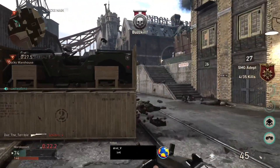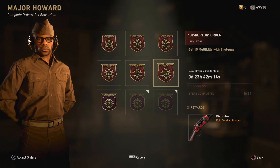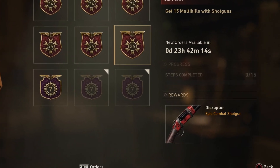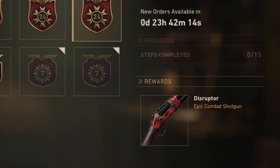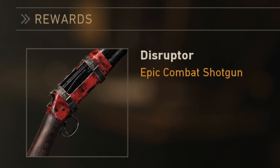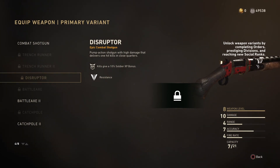Let's jump straight into Major Howard's orders before we look at these three best snipers. Today we've got the Disruptor epic Combat Shotgun variant. To unlock this one, all you have to do is get 15 multi-kills with shotguns. I recommend getting the Combat Shotgun and going on Shipment — you can get those 15 kills so easily to unlock the Disruptor epic Combat Shotgun.